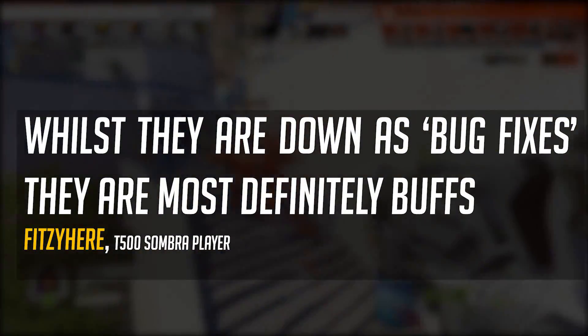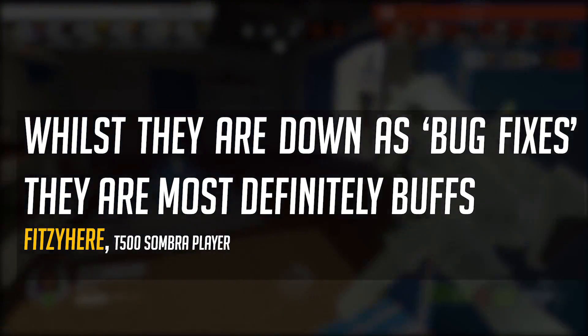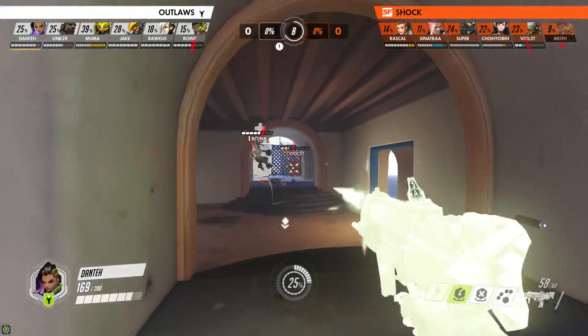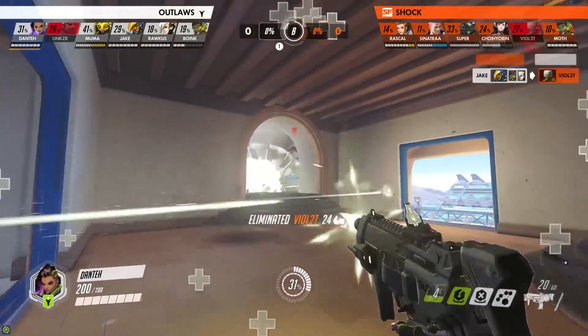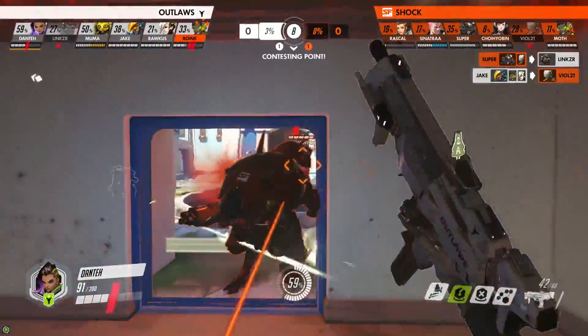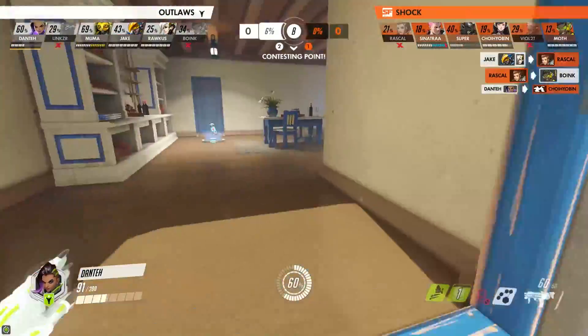Fitzy was one of the first people to point out these changes, and whilst they are listed as bug fixes, they are most definitely buffs. The changes came to two parts of Sombra's kit: her hack and translocator. We'll start with the translocator, as that's probably the more major one — it's become more consistent with its cleanse effect.